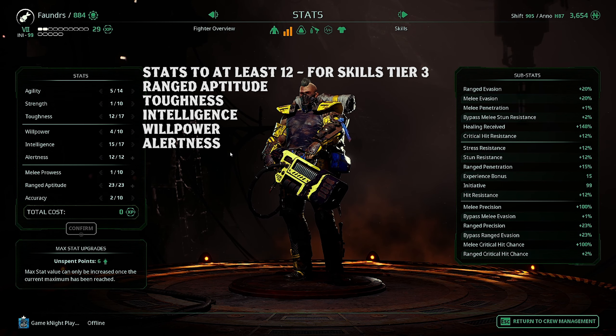Stats wise you'll need ranged aptitude, toughness, intelligence, willpower, and alertness at 12.